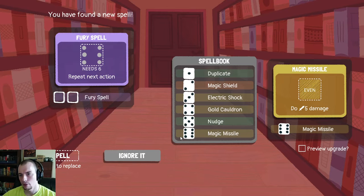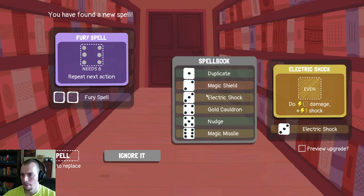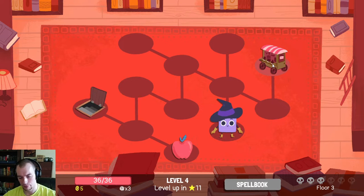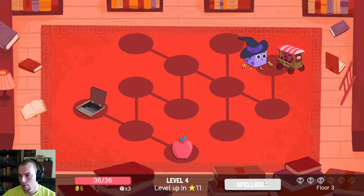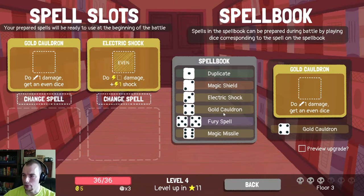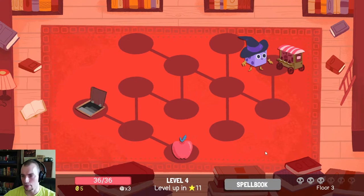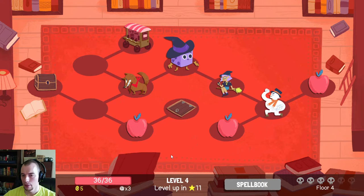Let's see what's in the shop. Rat: inflict one Poison, roll a new dice. Hex: even one Weak, odd one Shock — it's flexible, I do like that. Fury Spell's still pretty terrible. Magic Missile, Gold Cauldron, Electric Shock, Magic Shield, Duplicate — I think I like the stuff I have over what's in this shop. So let's move on to the next floor. We have another shop plus equipment — going this way first makes sense, it blocks a lot of stuff for us.